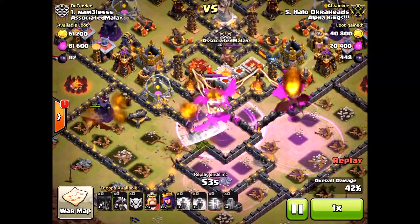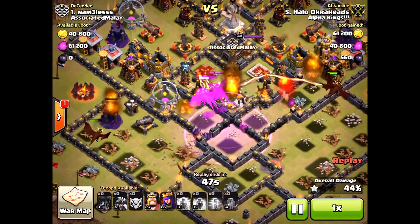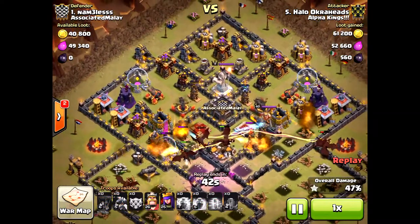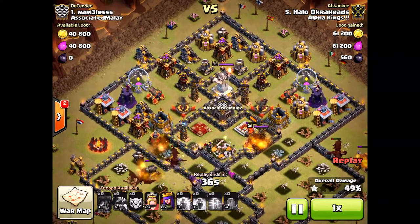The only thing that can stop dragons is those air defenses, and those two to the north don't do anything. So all my dragons can take out this pretty much whole southern base without even my heroes. Look — haven't even dropped the heroes yet — going to get the two stars at 50 percent.